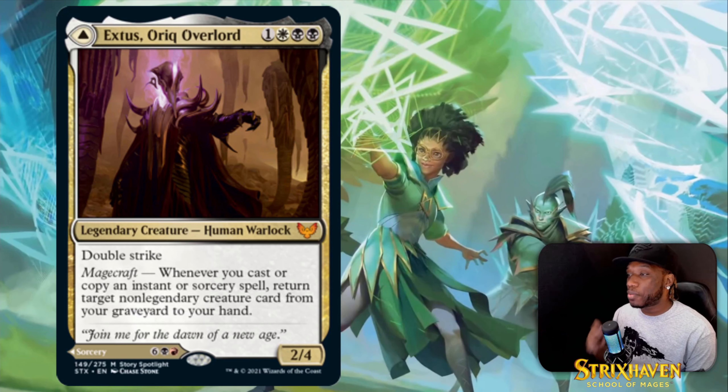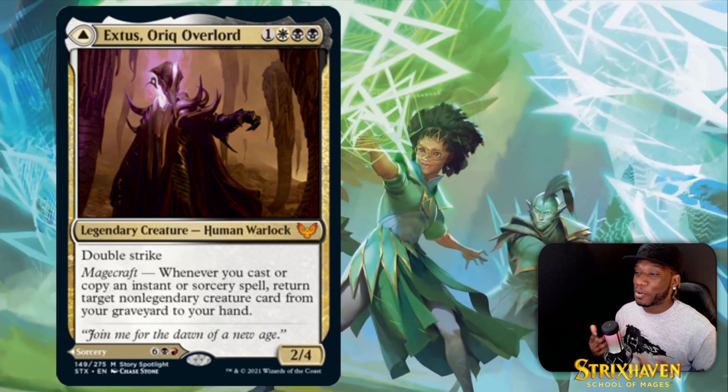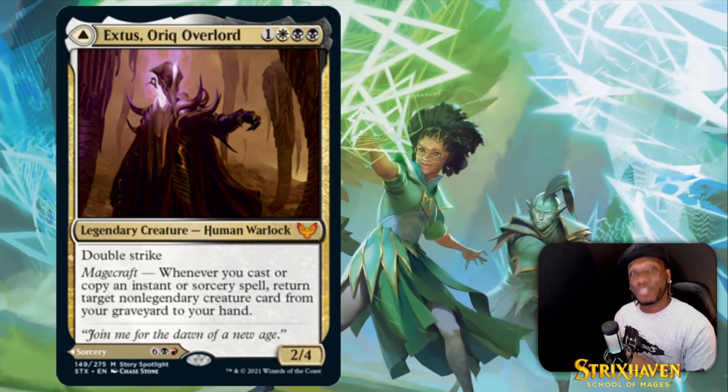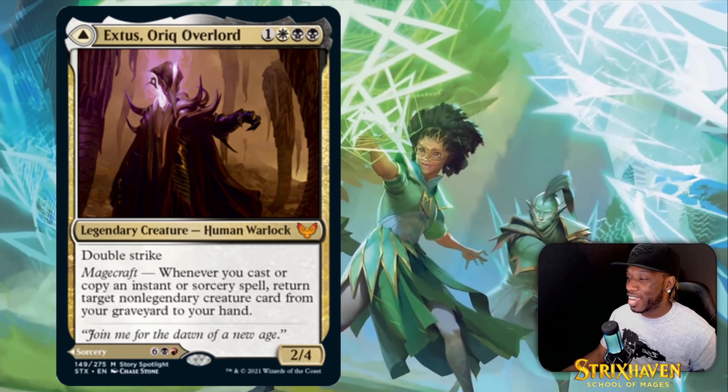This is the other side I was referring to with that demon — it's a four-drop 2/4 double strike. Whenever you cast or copy an instant or sorcery spell, return target non-legendary creature from the graveyard to your hand. On the other side you sacrifice two or three creatures — then play the creature side and get that card back into your hand. I love reanimation decks and this is just nonsense.